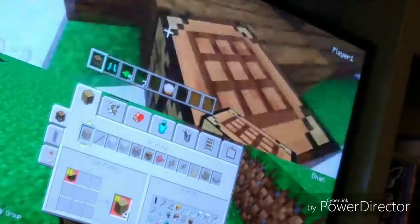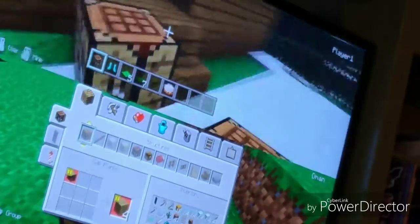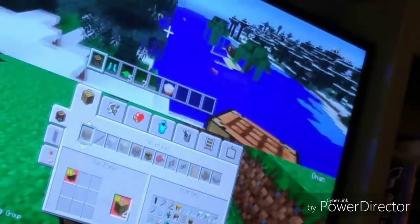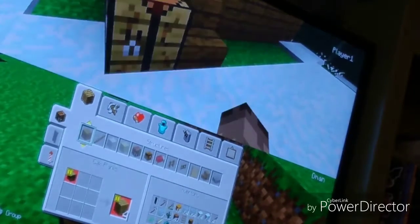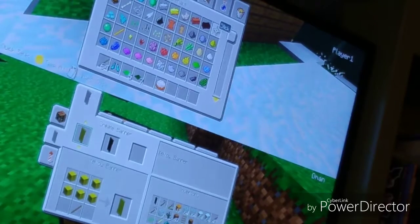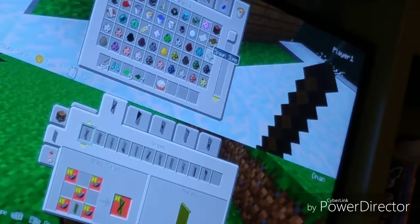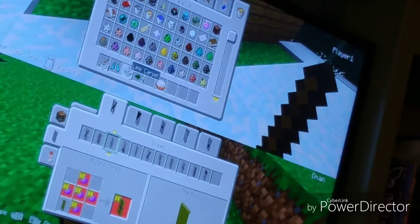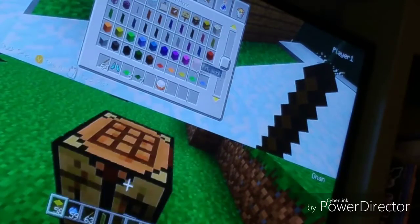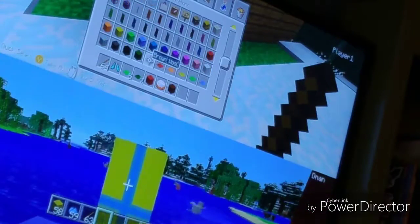Click the crafting table, then click left trigger and it'll take you to the section where you have banners. Scroll down until you see where it'll let you make the banner, then click Y and it'll let you do all these details. I'm gonna make a cross — I'll find the light blue cross, click Y to add it, and then A to make. You can add up to six details. How good does that look? You've got a Swedish flag right there! I'm gonna go hang that up somewhere.